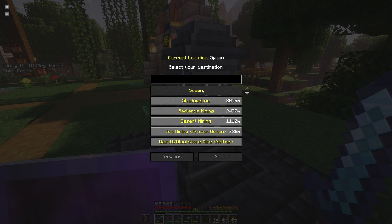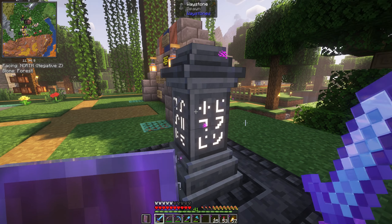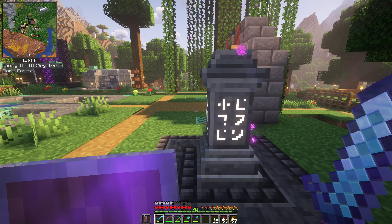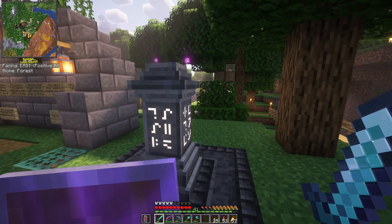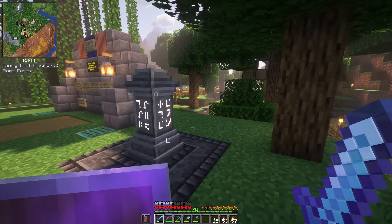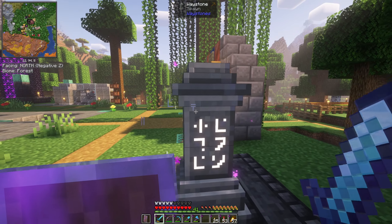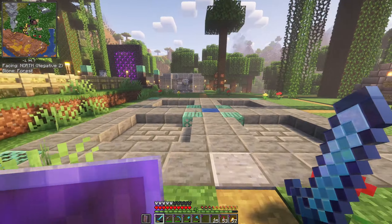We have one of the mods here — the waystone block — which gives you a few places you can basically teleport to. These are craftable, by the way. Waystones can also be found just out in the wild; they naturally generate, so there's a chance you can just be wandering somewhere. I think they can be in the wilderness and also have a chance to spawn in villages.